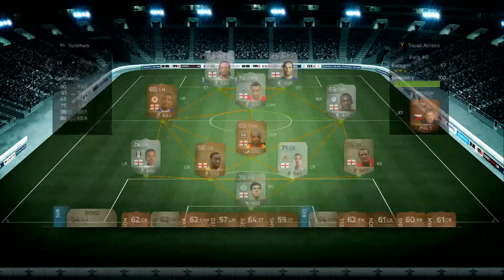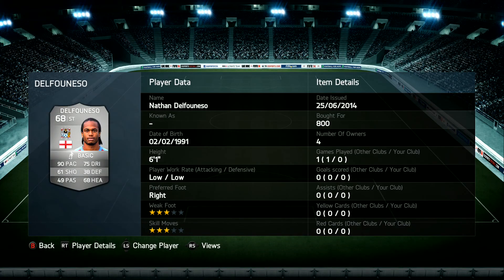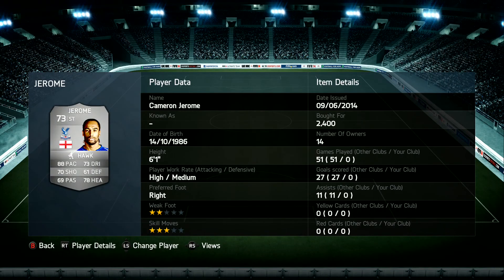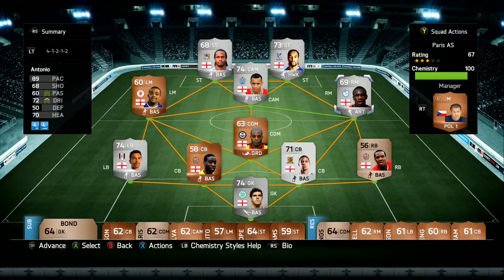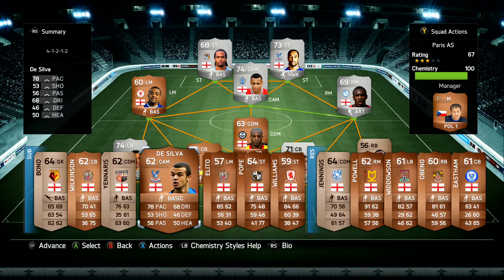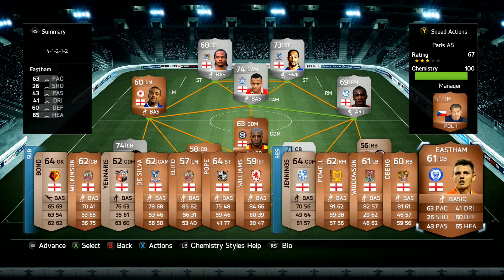We've also got 2 tanks up front. 800 coins for Del Afonso — 90 pace, 75 dribbling, 61 shooting, 68 heading. And also Jerome, who I know is a monster. I paid 2.4k, he's the most expensive player I've got: 88 pace, 70 shooting, 73 dribbling, 78 heading. Looks like a monster. That is pretty much all of the signings I have made.